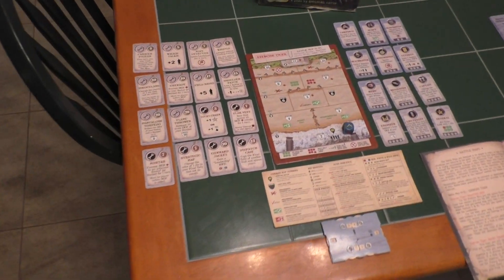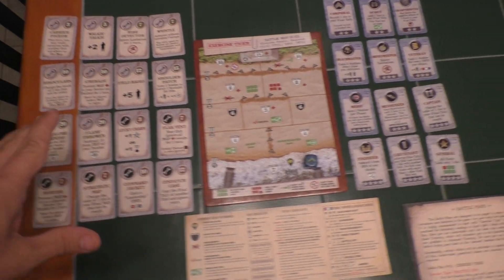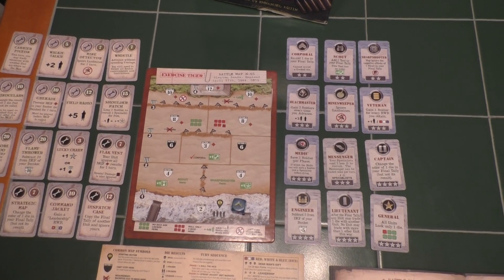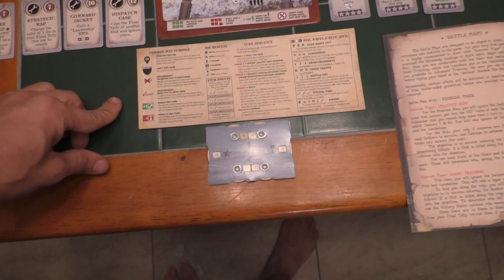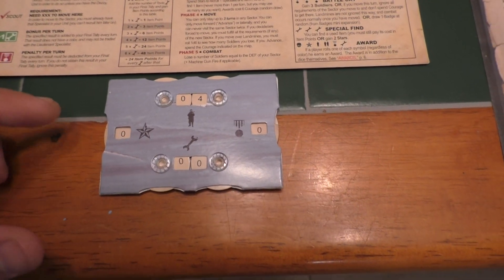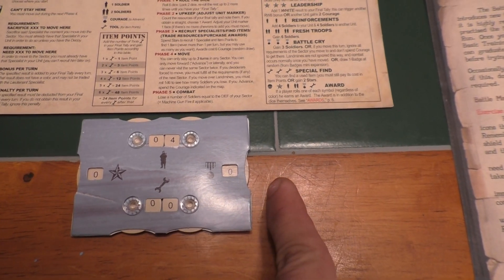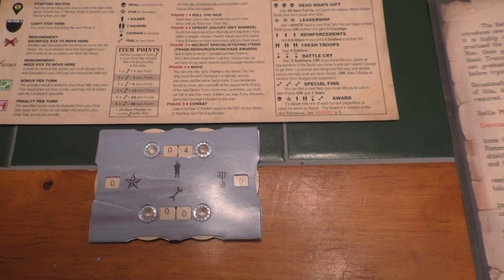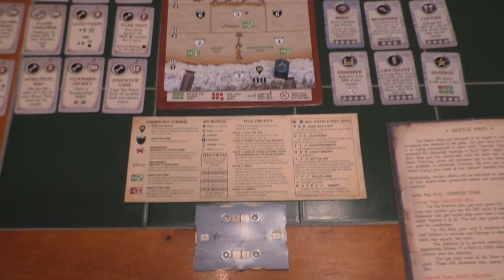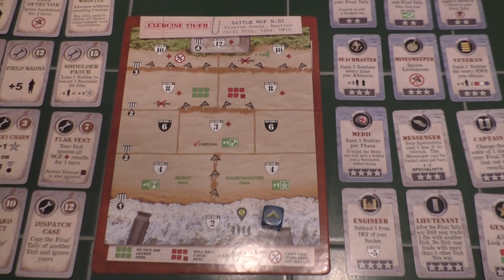Let's go over what we've got on the table here before we just start playing. On the left, these are all the items we'll be able to purchase to help our unit out in their mission. On the right, these are the specialists — advanced soldiers with special abilities you can add to your unit to increase your effectiveness. Here we've got our player reference sheet, which is actually very well done. And here's our resource counter, where we'll be keeping track of stars, item points, courage, and soldiers. If we lose all our soldiers, our unit has been defeated. In the rulebook, you'll find what map you're playing. Today we're playing Exercise Tiger, and it'll tell you what specialists and items to put out into the store — these are not all the items and specialists that come in the game.